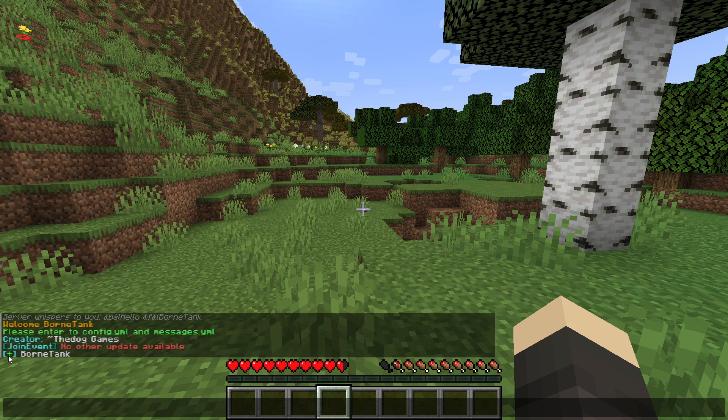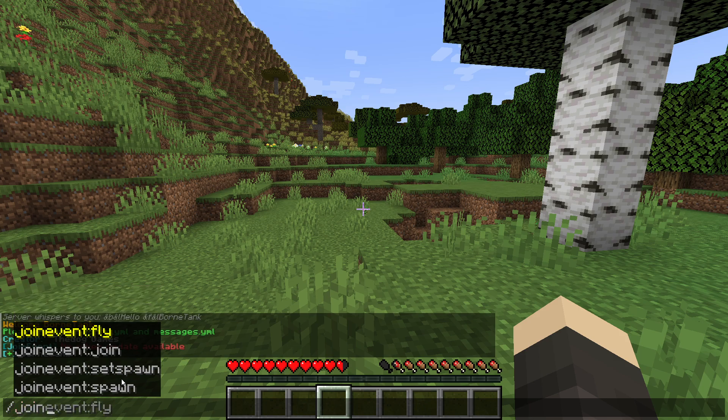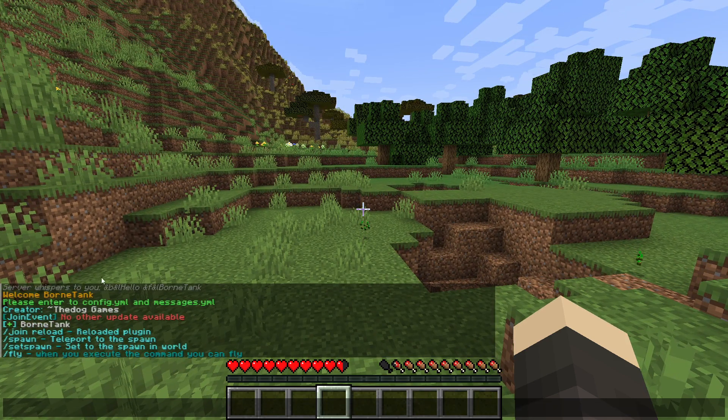It's going to show a plus mark in front of your name when you join and a minus mark when you leave. You can see all the commands in this plugin by typing slash join and pressing enter.